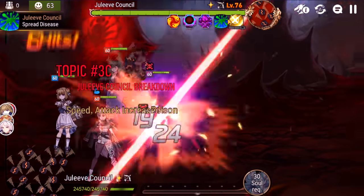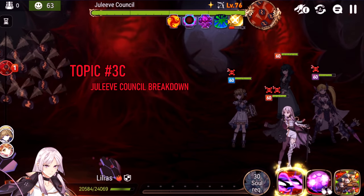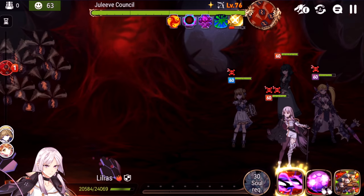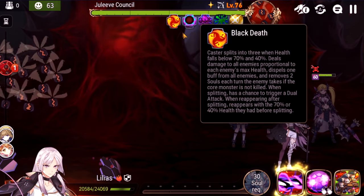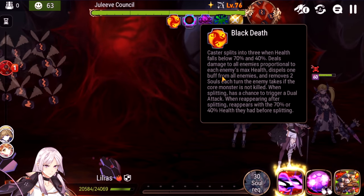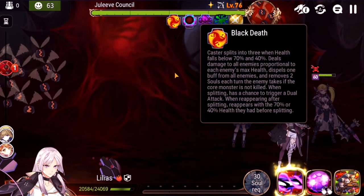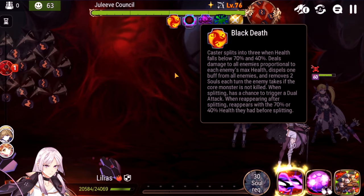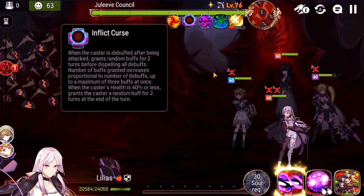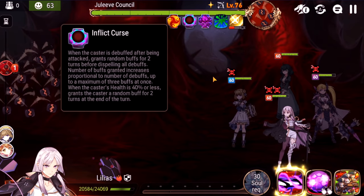Now let's talk about Juleave Council. For those new to Hell Raid, a long time ago there were only two Hell Raid bosses — the first two we discussed. Then they dropped Juleave and the other two including the Queen, so basically the final three bosses are way harder than the first two. Black Death: same as regular Labyrinth — when she gets below 70% and 40%, she splits into three Swarms. You have to find the correct one. Every turn all your buffs are dispelled and you're taking big damage. Inflict Curse is the core part of her kit: if you debuff her, she gets a random buff for two turns before dispelling all debuffs. Do not ever debuff her, or you're completely screwed.